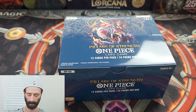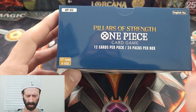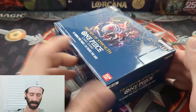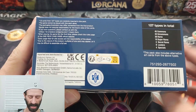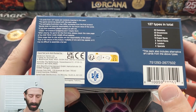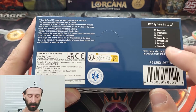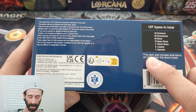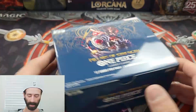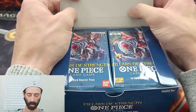I will say my first box that I opened, which I believe was the first set. By the way, 127 types in total, 12 cards per pack, 24 packs per box. On the back, with those 127 types, you can see the breakdown: 45 commons, 32 uncommons, 26 rares, 10 super rares, 2 secret rares, 8 leaders, 4 specials. Those bottom three are the ones you're really looking for, with alternative art cards as well within the box. The alt art high-end rarity cards are pretty much the big money ones.